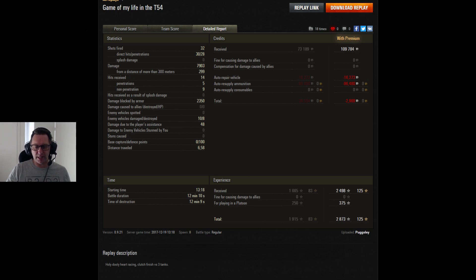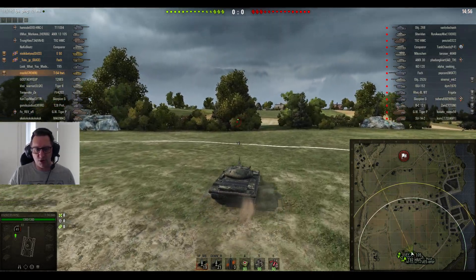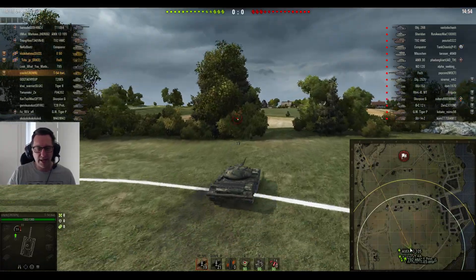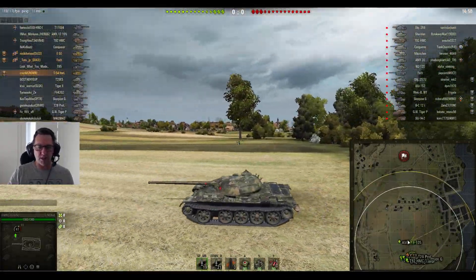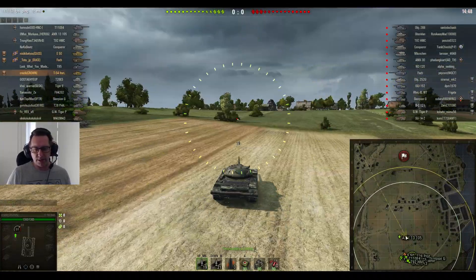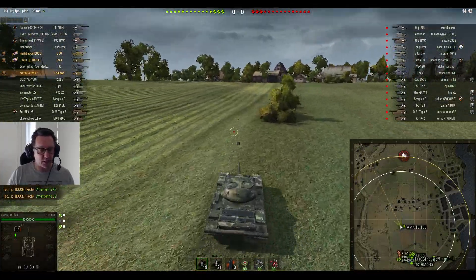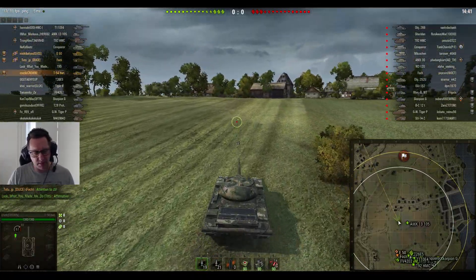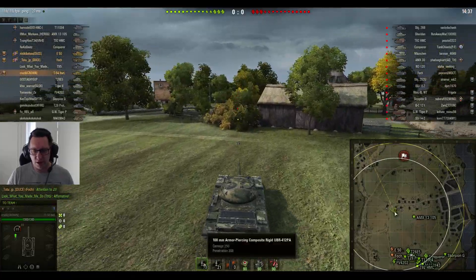Only 4 other tanks on the team broke 1,000 hit points of damage. Hell of a performance. Looking at what the E-75 and VK100 did in game — they certainly didn't deserve to win it. Pugsley from the Culture had an absolute pearl. It cost him a couple of thousand credits, but who cares when you can pull off an epic victory like that? We move on to the second game in this extravaganza of tier 9 Russians — the T-54 Lightweight, and this is Krazyb from Crown Clan.